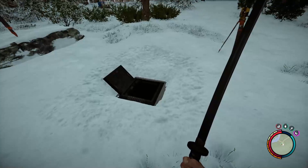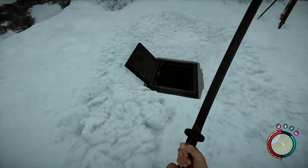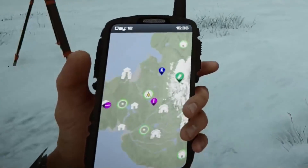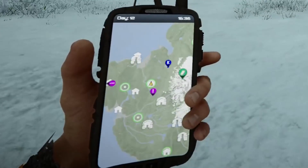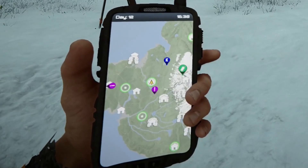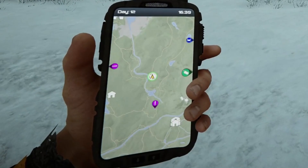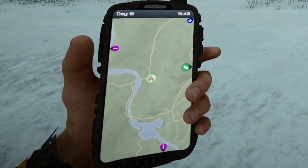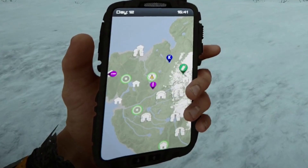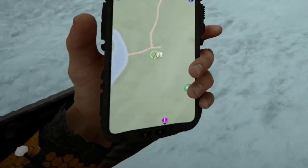The maintenance key card hatch — I think it's Hatch A — this is where you're going to find it. On the map, that's north, south, east, west, and we are just southeast of the rebreather cave. I'm sure you can triangulate on those pips and know where you're going to find this hatch.